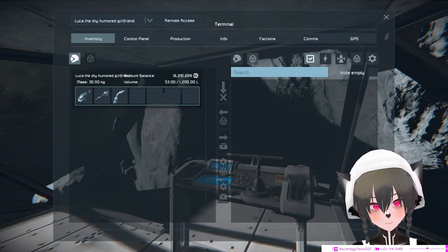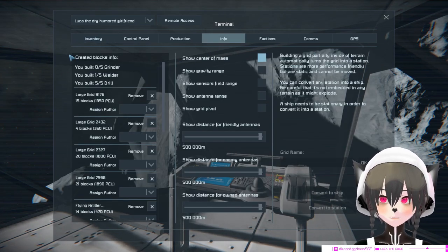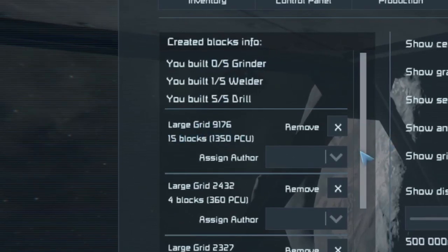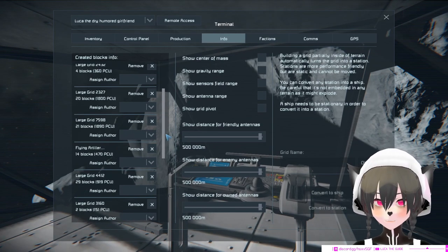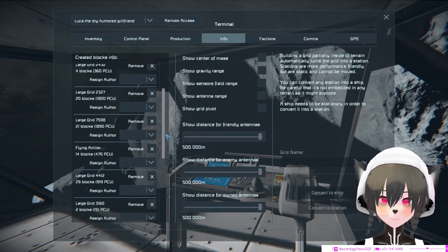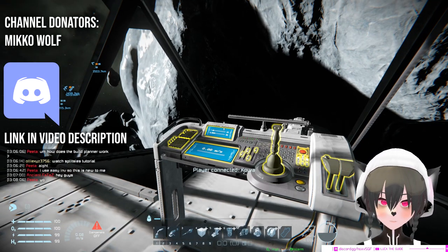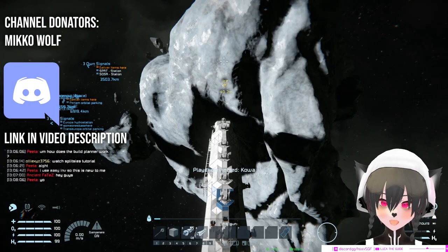The second way is by going to your control panel, then going to Info and checking your created blocks info. If any of this changes in terms of block count or PCU, then it's pretty likely that something is being raided or has been raided. So those are two ways to check whether you've been raided or are being raided.